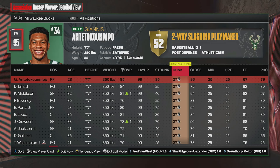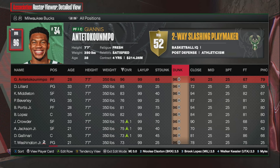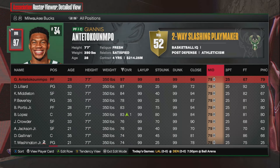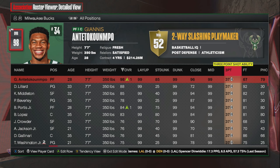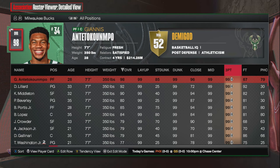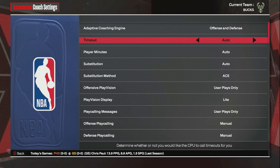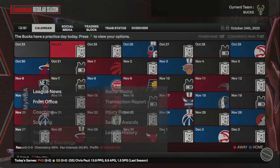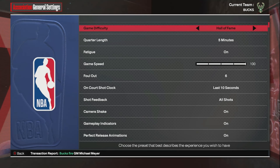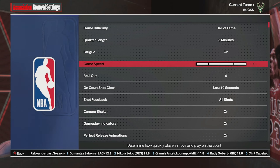Generally, just to save time, I just do these key attributes. After you've given every single player on your team 99 layup, dunk, mid, and three, there are a couple of other things you want to change to make your life easier while farming VC. Go ahead and up the three-point rating to 99 overall, then press Start to save these changes. I recommend going into coaching, going down to coach settings, and making sure you turn timeouts on manual. Then go down to options, go to settings, go to gameplay. I put the game to Hall of Fame difficulty to get the most VC possible, and I put the game speed all the way up to 800 to make the games go by faster.